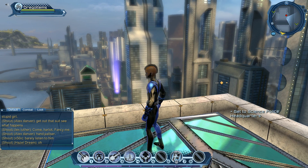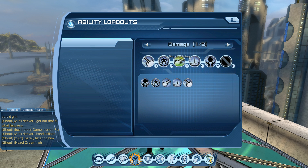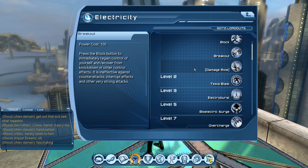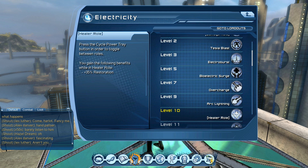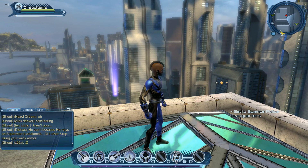Let me check our loadouts — one, two, three, four, five, six. Okay, we have our five skills. Some of these on the loadout screen look like more, but those automatic ones don't count. We also have the Healer role, which gives a 25–35% boost. So we're good to go.